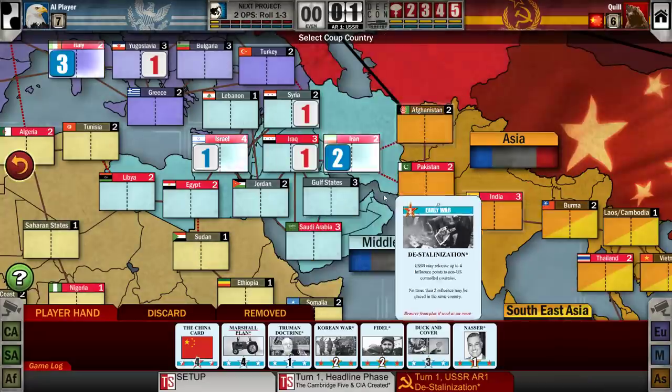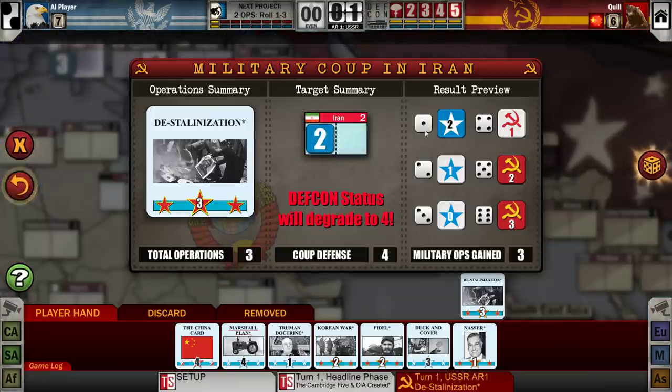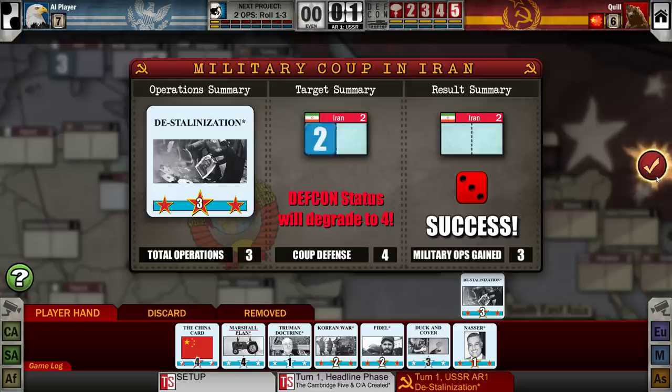Our target is four because stability is two multiplied by two, with plus three ops. If we roll a three — three plus three is six, that's a difference of two above the doubled stability — so that would be a two-point win, stripping two influence. I rolled a three, which is enough to strip out all the American influence from Iran. A coup in a battleground state will degrade the DEFCON. Also, when you do a coup you gain military operations credit.